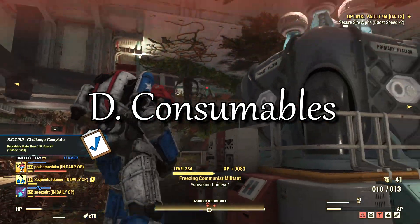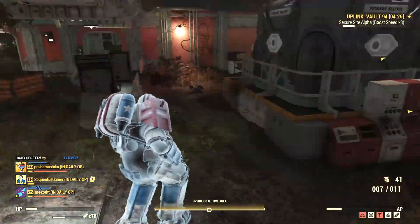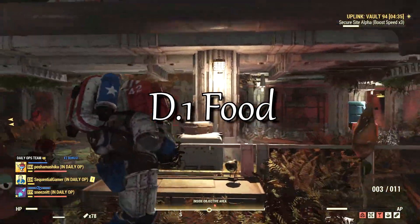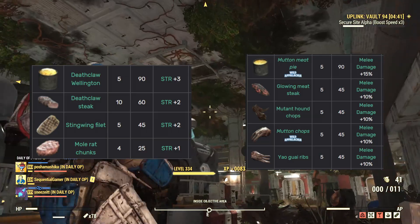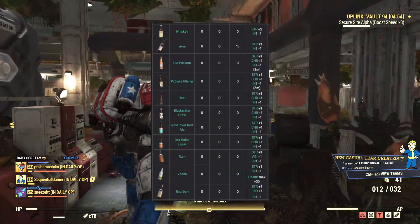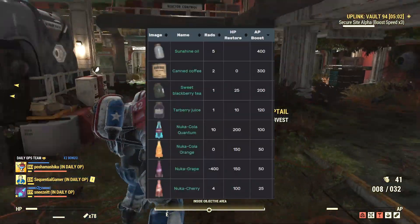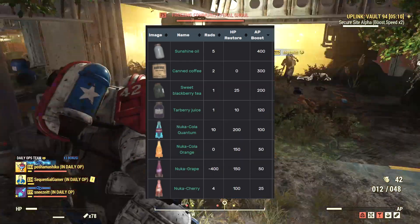Drugs and food can also buff your capabilities for a short period. You can stack multiples as long as they don't have the same property — there's only one food that buffs strength, but you can combine food and alcohol for two buffs. Food usually gives a buff for 30 to 60 minutes. Most buffs are defensive, but if you use melee you can buff your strength and melee damage; strength gives +10% melee damage per point. Stingwing fillets and mutant hound chops are two that you can get easily. Drinking alcohol is also a good idea for strength and hit point buffs, though their effects last only a few minutes. For VATS users, you can get quite a lot of AP refresh from food — popcorn, Nuka-Cola candy, and coffee all have machines that produce them, making them easy to get from your camp or other player camps.